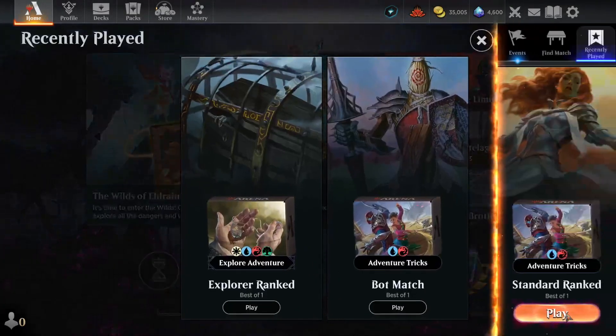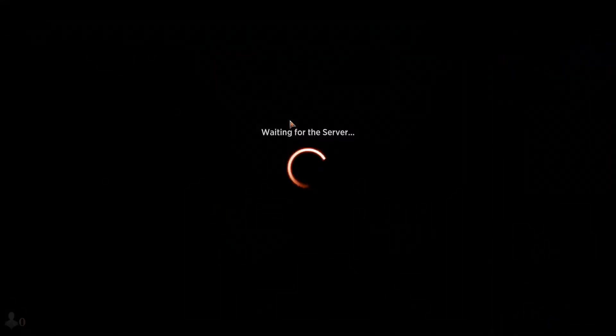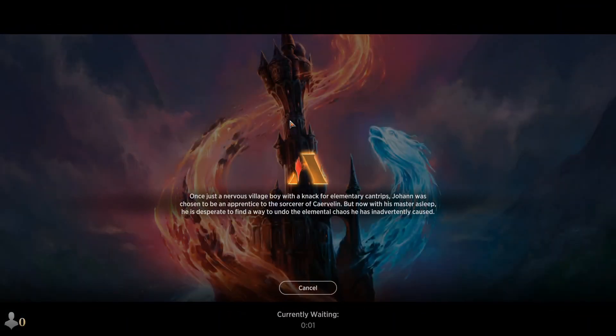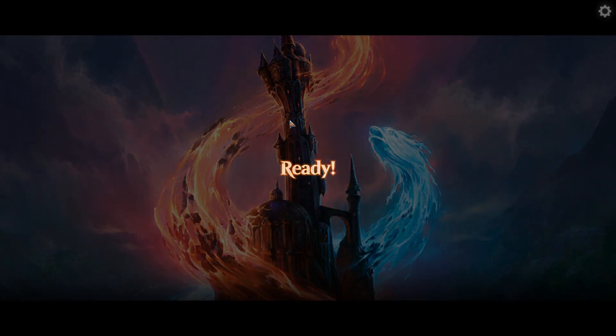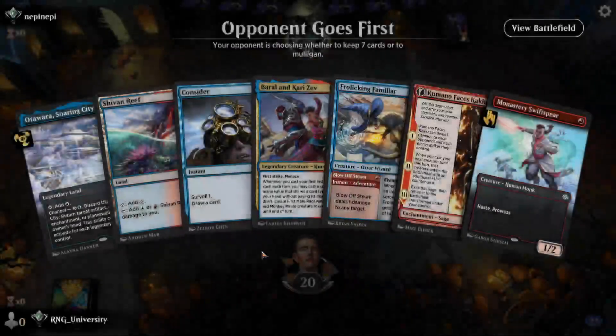I obviously could have played that game better, but I don't know if it would have mattered too much against a burn opponent with the hand we had. The biggest problem is Felden — because we don't really want to burn Felden and give him card advantage. In an aggro versus aggro matchup, card advantage is actually a huge thing. If I use my burn against his creature, then he can use his burn against my face and I'll die. I wish I had Browbeat in the deck.